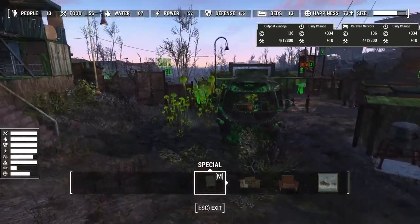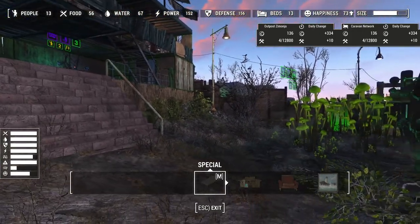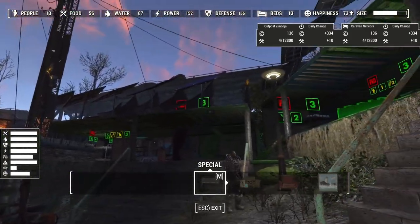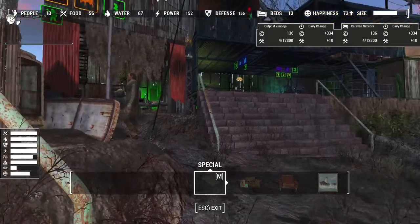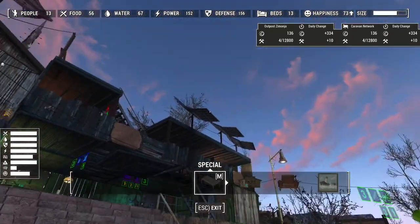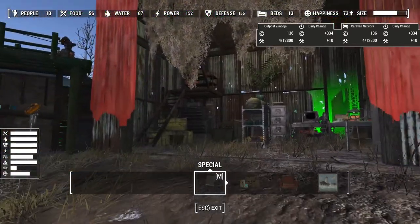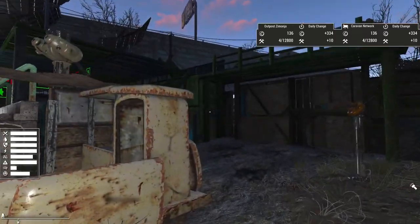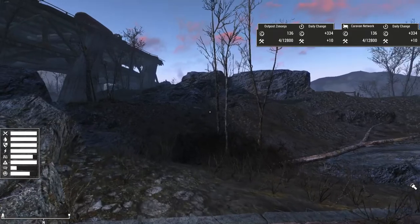This settlement has eight settlers at level one, ten at level two, and thirteen at level three. Obviously if you wanted to expand beyond that you could — there's still some room for additional building, especially if you don't mind going vertically. Here's our caravan plot, which begins right at level one, and there's a back entrance so that the caravanners can get out easily.